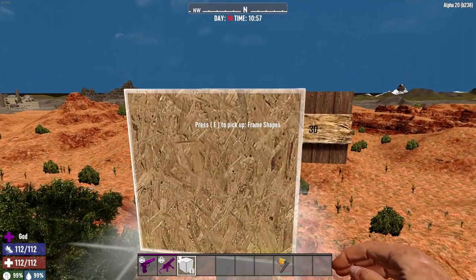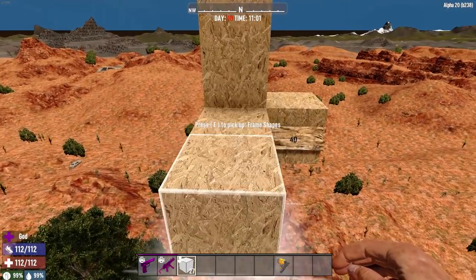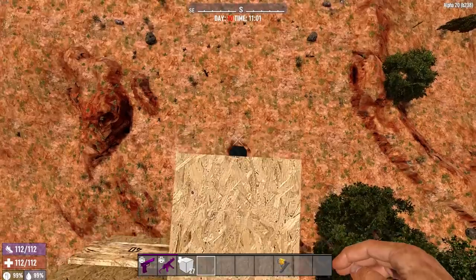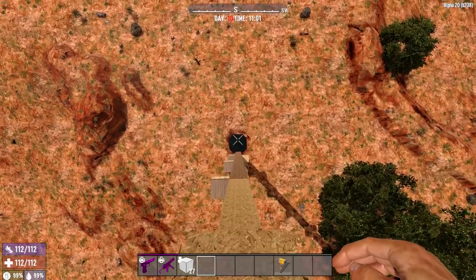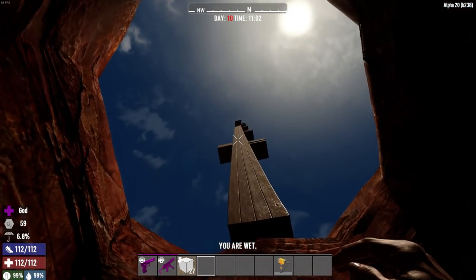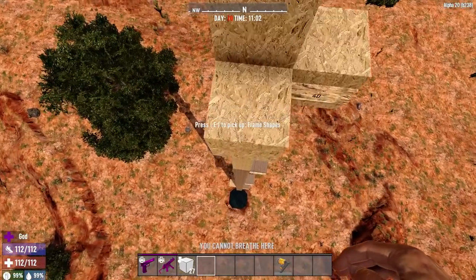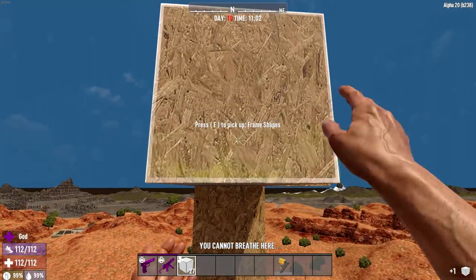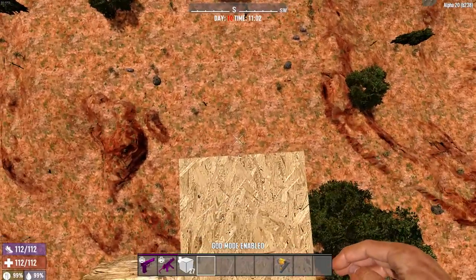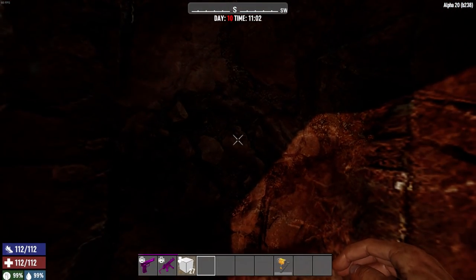I extended the tower a bit more — we're starting at forty blocks up to see if there's any difference. Even from the hay bale up here we took damage, so let's see what water does. Forty blocks up into the swimming pool — good to go. I picked up the hay bale so I don't bounce off it on the way down from fifty. Water hole at fifty blocks — nothing. Nice.